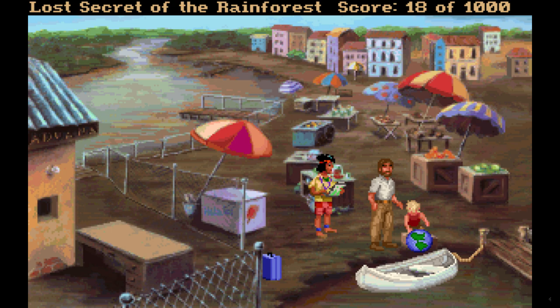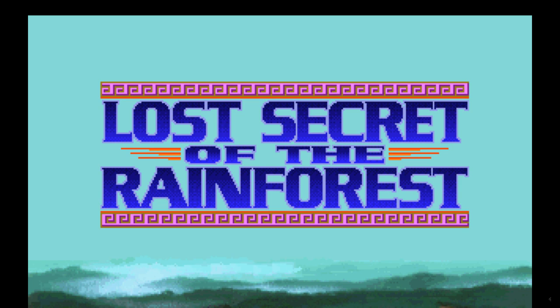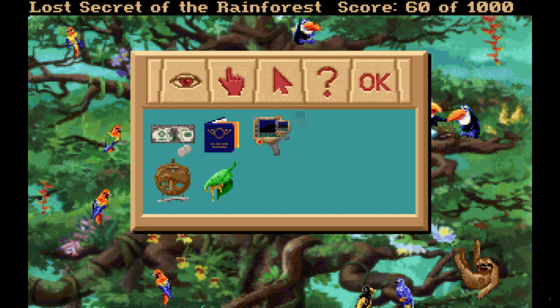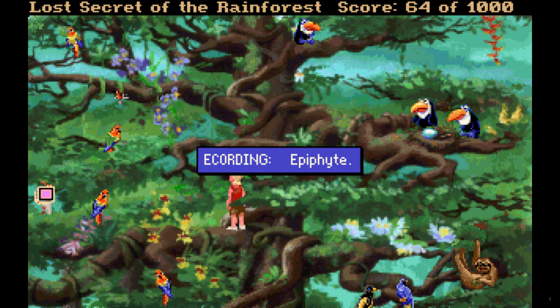First is the earliest example I can recall of playing a game that featured photography. Though technically you're not using a camera — it's called an e-corder. Lost Secret of the Rainforest was released in 1993 by Sierra. It's an edutainment game that aims to teach about environmental ethics in a point-and-click adventure package. The e-corder you use is much like Star Trek's Tri-corder — it scans and records images and does data analysis.